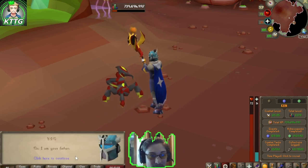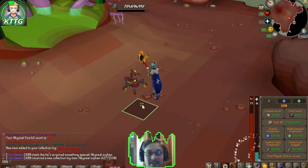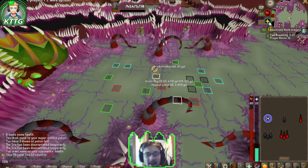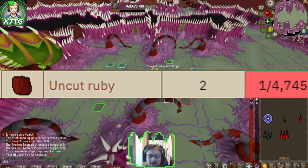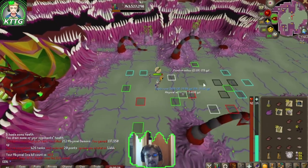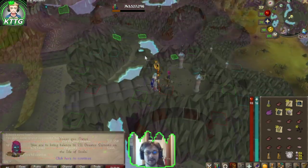The drop rate on that? Just one in 4,745 — nothing too crazy insane. And there is task complete. Back to Konar to get 211 greater demons on the Isle of Souls.